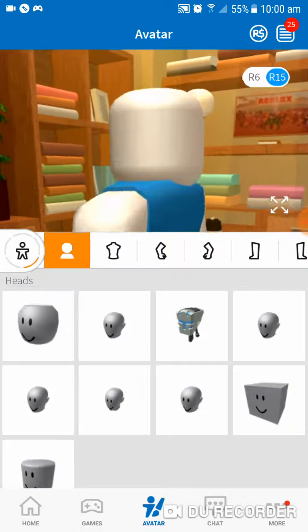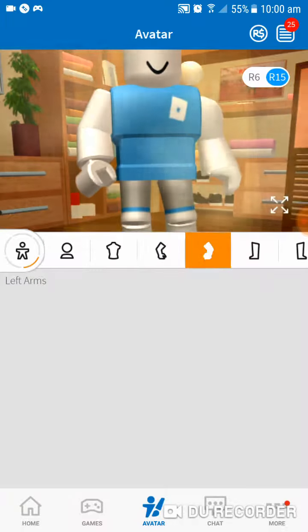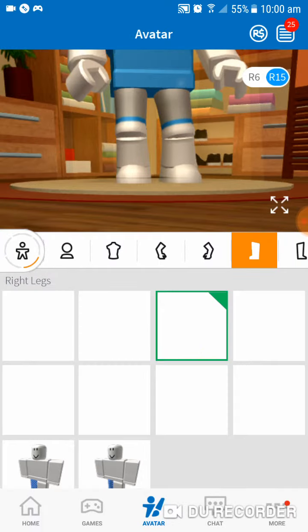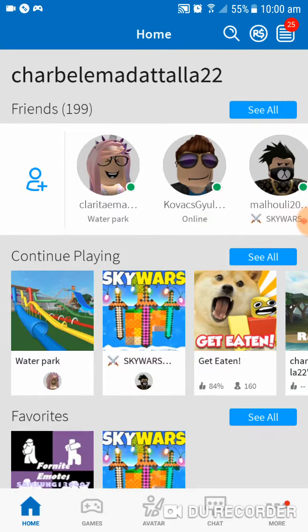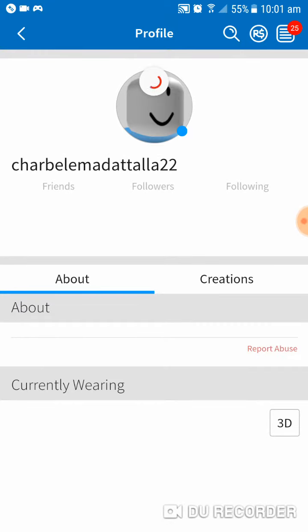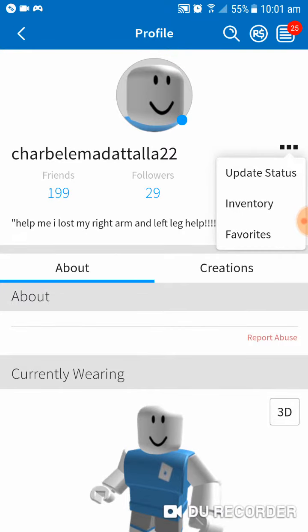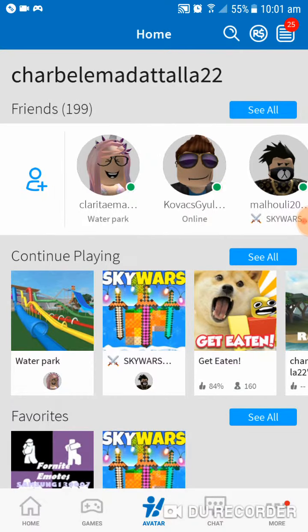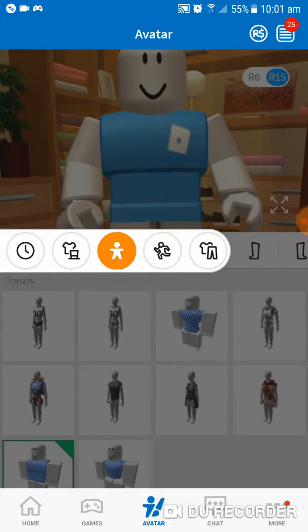Hold on, let me just change it real quick to the demo version to see what you want to do. First, type my username — SharpAllTheMetal22. Once you type my username, click here and then go to these three dots, click on it, and then go to Inventories so you can get all the stuff I'm teaching you.